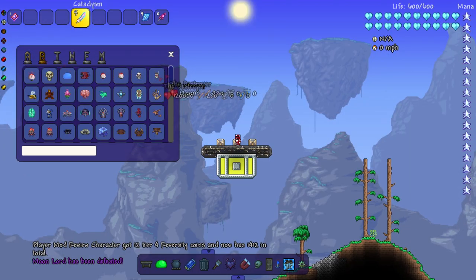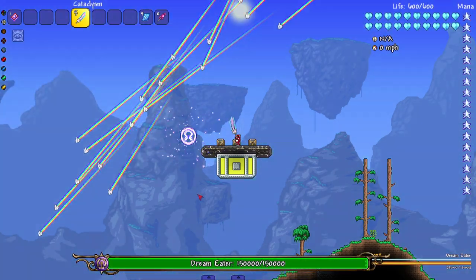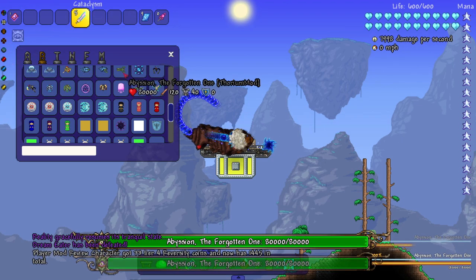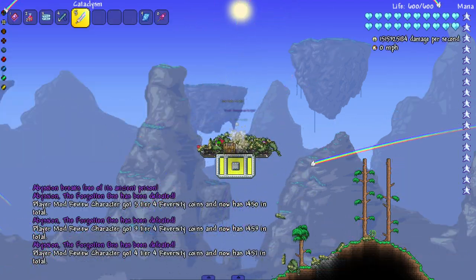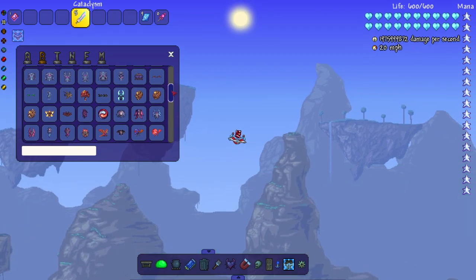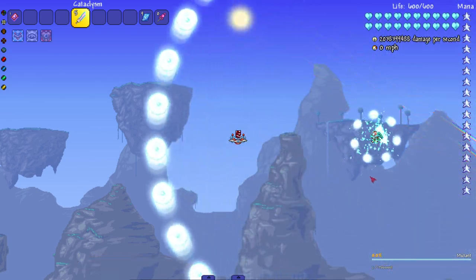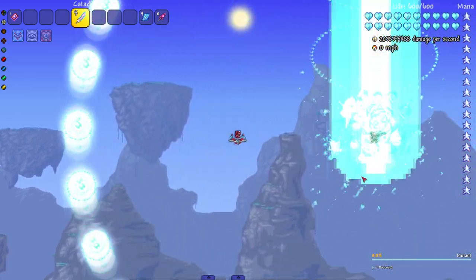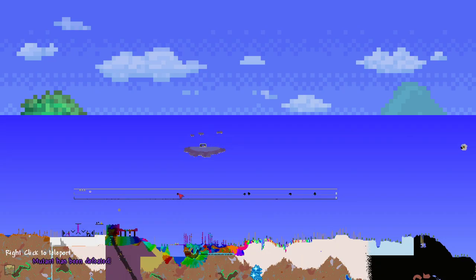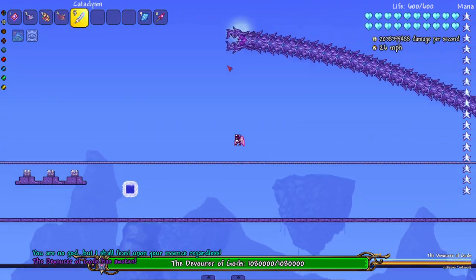Now I'm going straight into the Thorium bosses because I completely forgot them last episode. Straight to the Dream Eater - a little hard to aim this thing. And after Dream Eater, the Abyssion trio. There's something alive, there's fish - where did all these fish come from? Now we can move on to the Mutant. I know people are allergic to cats but imagine dying to a cat - unless it's a tiger or something.